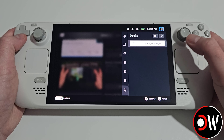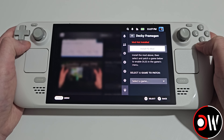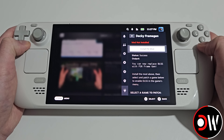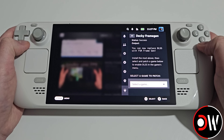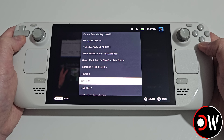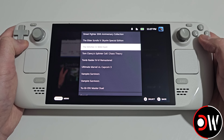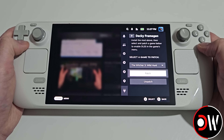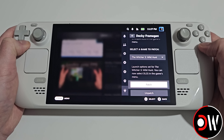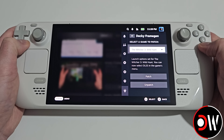Once finished, Decky Frame Gen will appear on the right-hand side. Go inside and because it's our first time, choose Install FGMod, then go down to select a game to patch. Find The Witcher 3 from the list, choose patch, select 'yeah man I want to do it,' and you'll get a confirmation message saying that launch options were set for The Witcher 3.